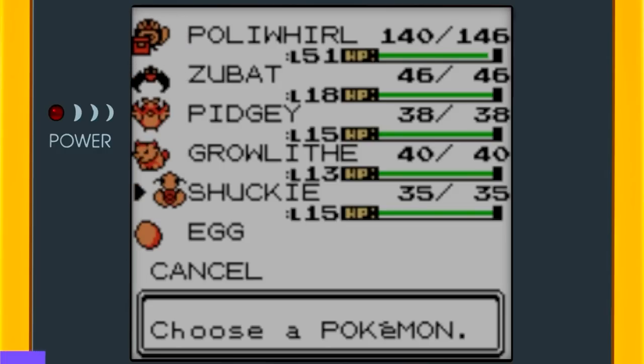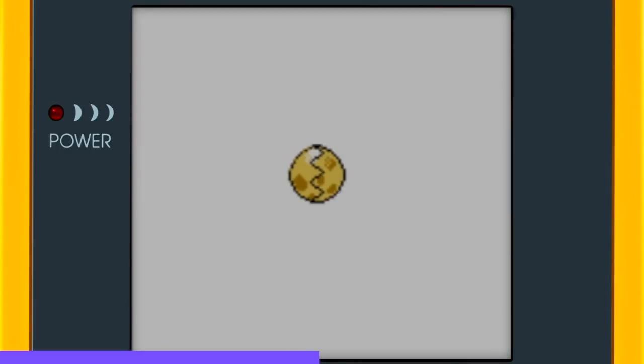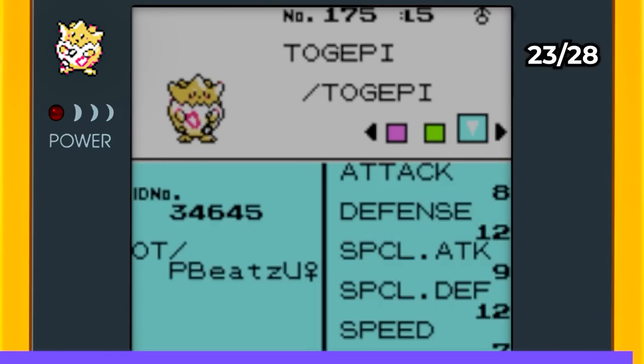I almost forgot to mention this one earlier, but when you play the game you'll receive a Togepi Egg in Violet City. All you have to do is keep it in your party and walk around until it hatches. In due time you'll get your Togepi, which you'll eventually evolve into Togetic and Togekiss in a different game.